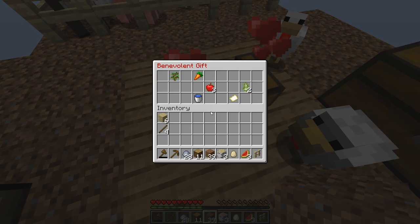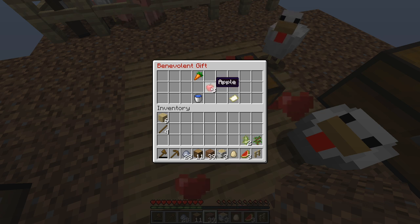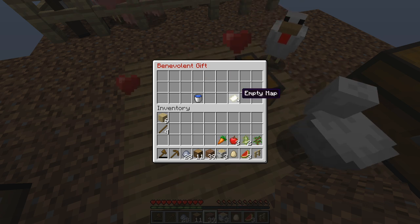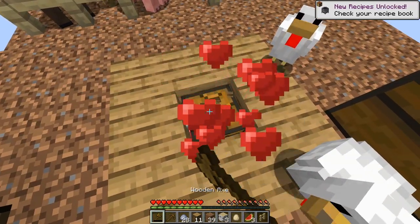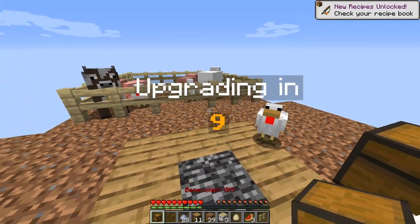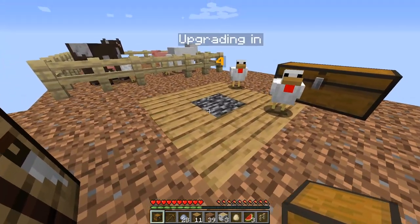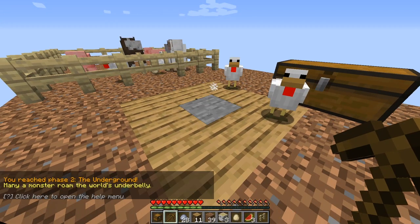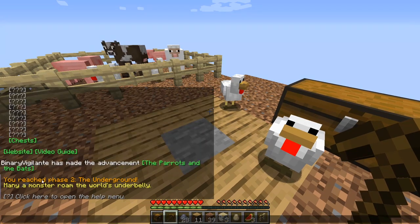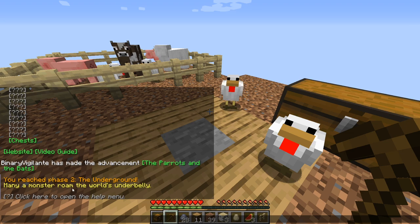Oh, a hot chest — a benevolent gift! What do we have here? Three apples, a carrot, an empty map, and a water bucket! We can actually do farming — this is huge! It's upgrading — what's gonna happen? Am I gonna die?